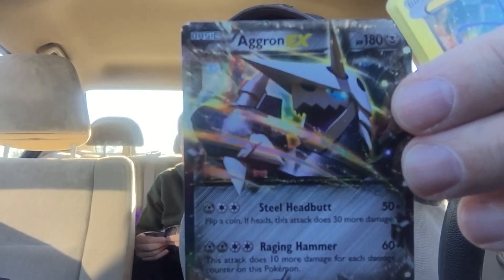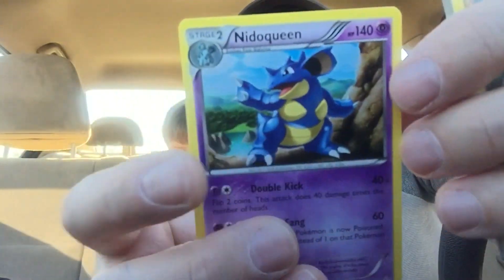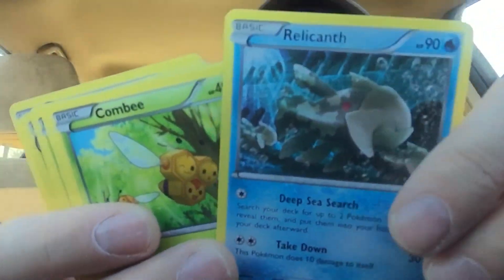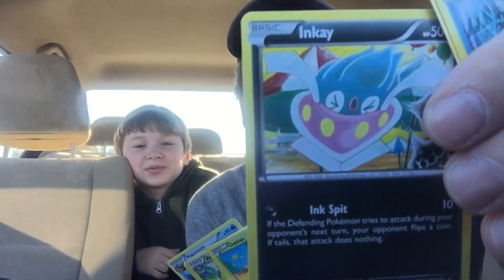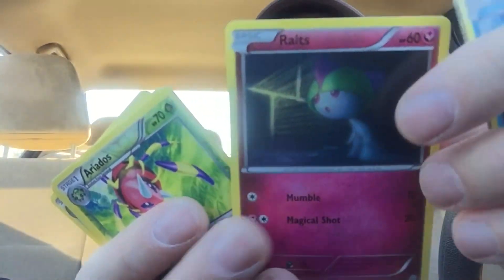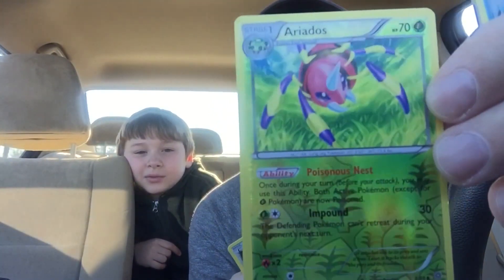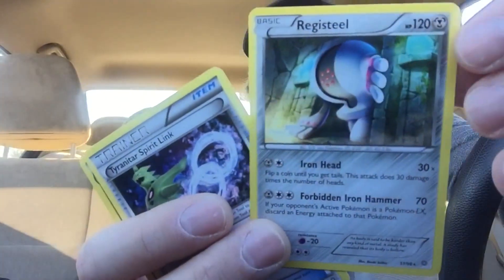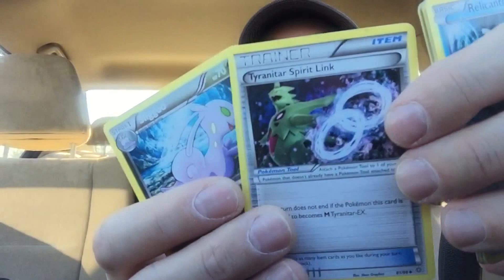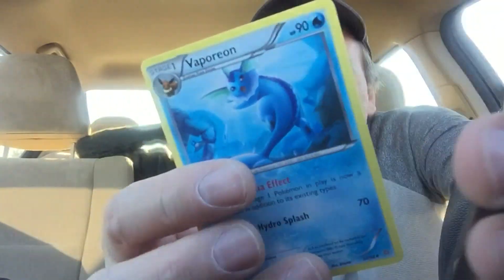Got the last pack ready. Pack 4! Got a few guys here. We got N-K, we got Ralts, we got a little foil action here, Ariados — not bad. A little leaf power. We got Registeel. That's pretty cool. Read Registeel's second ability — Forbidden Iron Hammer: if your opponent's active Pokémon is a Pokémon EX, discard an energy attached to that Pokémon. It's an EX killer! Nice.